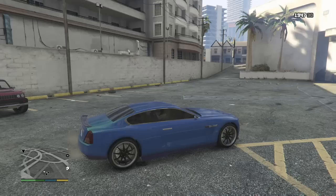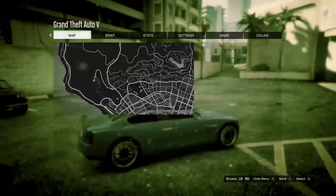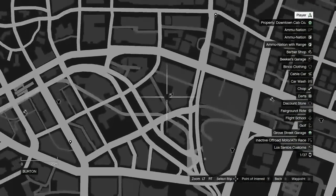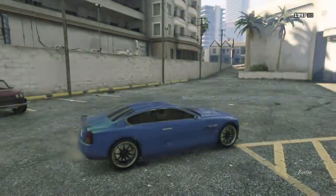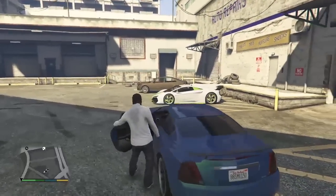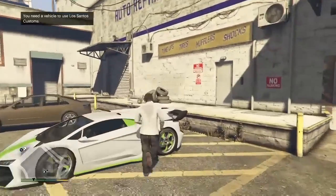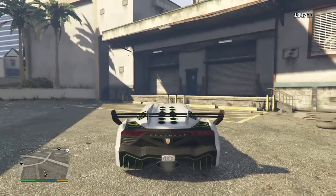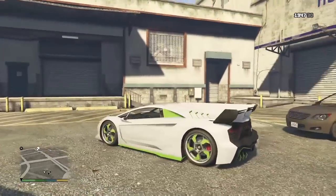The third and final spawn location for the Pegasi Zentorno is by the Los Santos Customs in Burton. If you don't know where that is, it is shown on the map right now. This car usually spawns during the day and not so much at night, and this is how it looks.